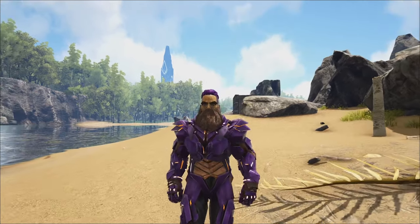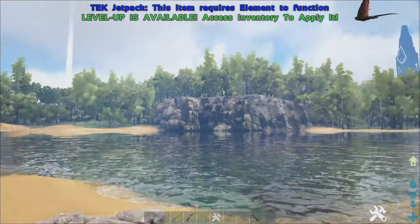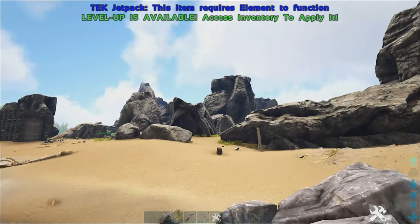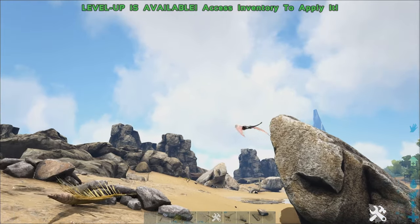Today's episode is the Dimorphodon. This cute little guy — these guys are amazing. You probably see them running around a lot on the island. Most maps, actually — I think these spawn on every map. But these guys are super useful shoulder pets.